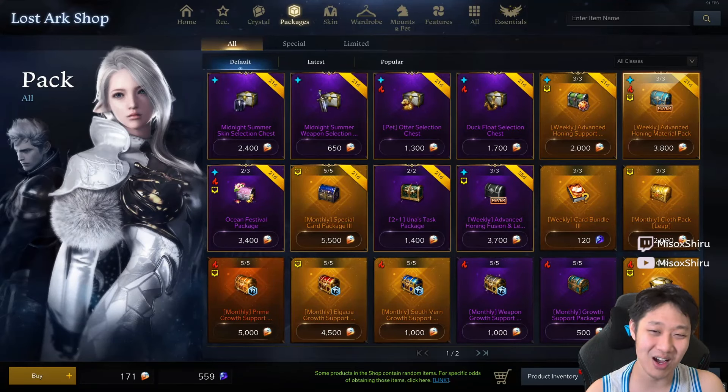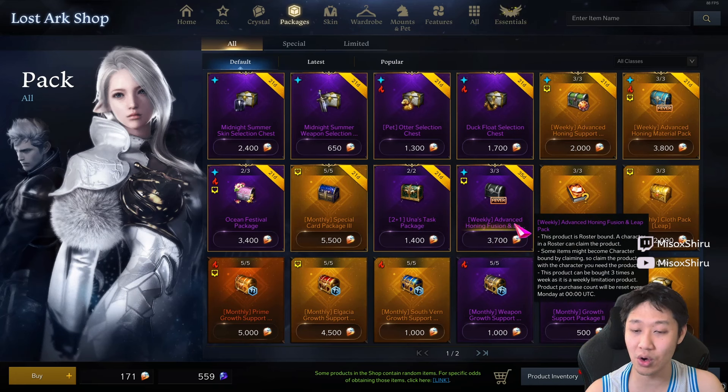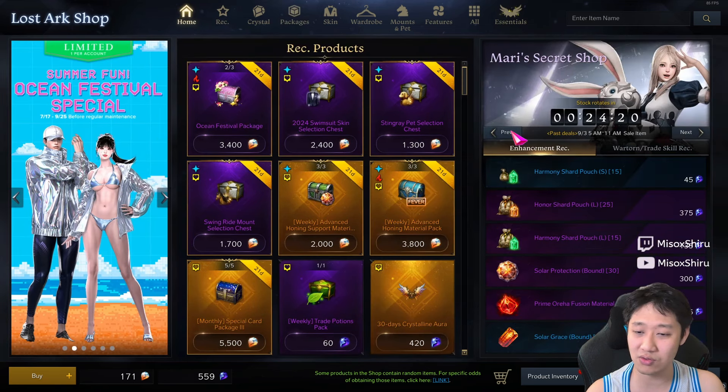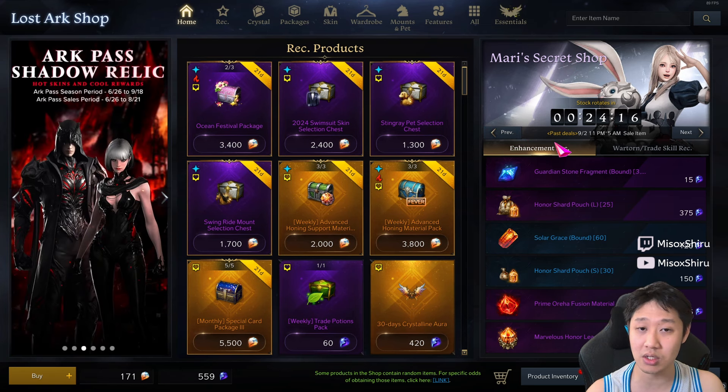Hey guys, so I am back to talk about our favorite topic — orejas. Now recently they added this new pack right here, Advanced Honing Fusion and Elite Pack, which is actually an extremely good pack. Looking at this, I was wondering: is it more worth it to buy it from this pack, or is it more worth it to buy orejas from the Mari Shop?